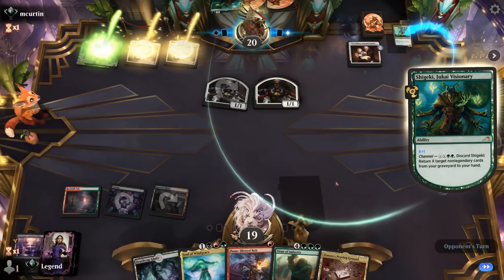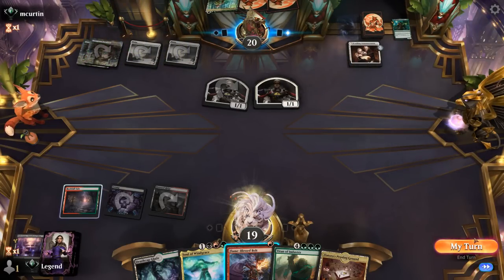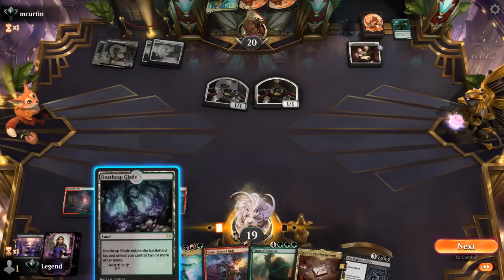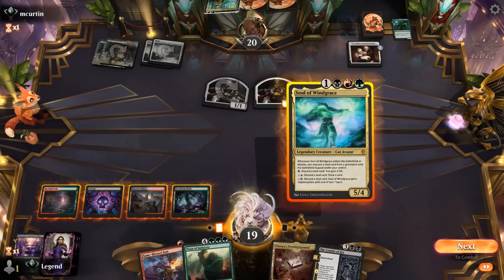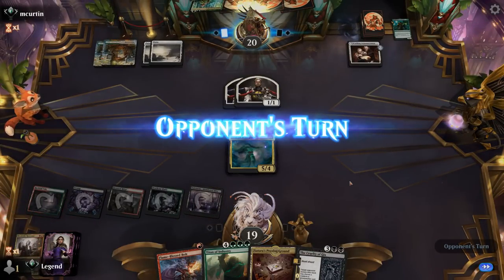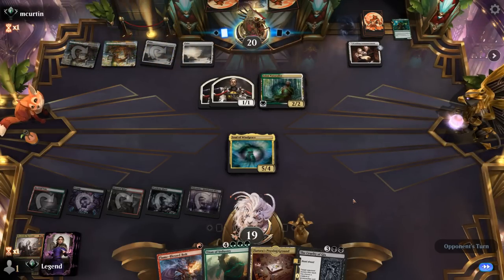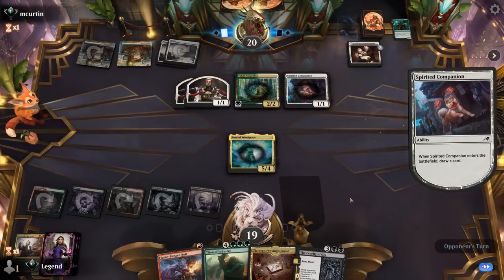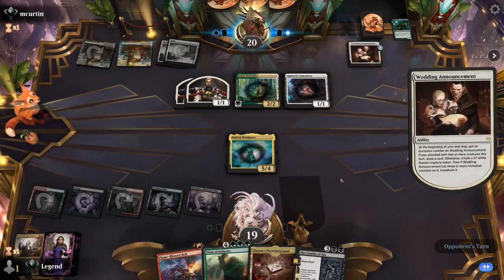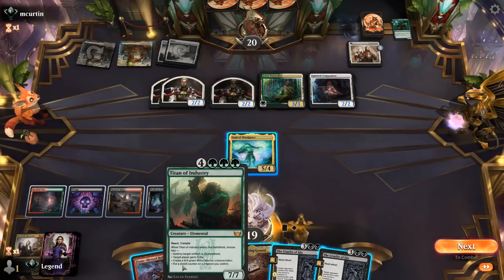I don't expect Soul to stay in play for long. Opponent channels Visionary to get back Naturalist — that's fine. We actually drew a reanimation spell, which could have rewarded us for discarding Titan instead. I'm expecting Soul of Windgrace to be exiled by some removal spell, but then next turn we could still cast Cruelty and we're not too far from casting Titan. It's just a Spirited Companion so maybe they don't have an answer to Soul, which would be great. Now we can no longer Bolt the Naturalist until we get rid of the enchantment with our Titan. Probably want to start by checking out their hand with Cruelty.